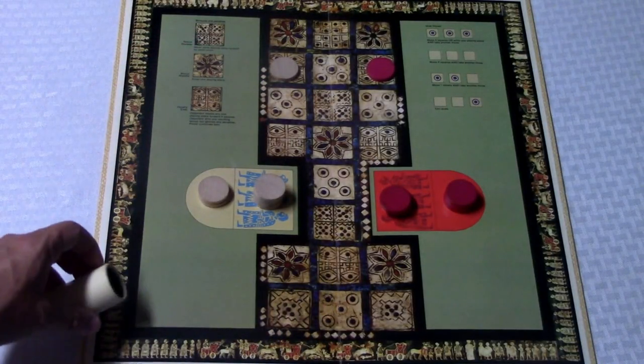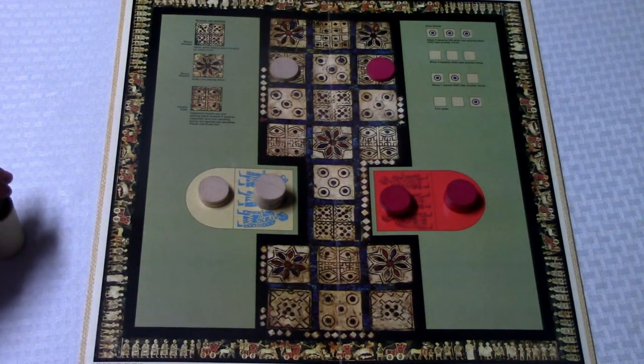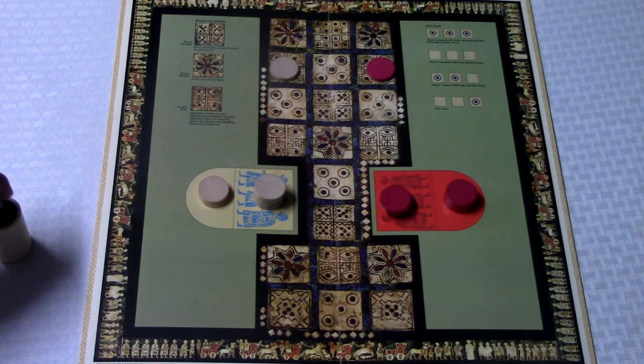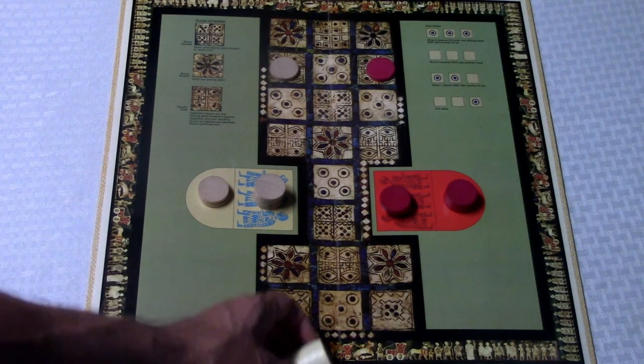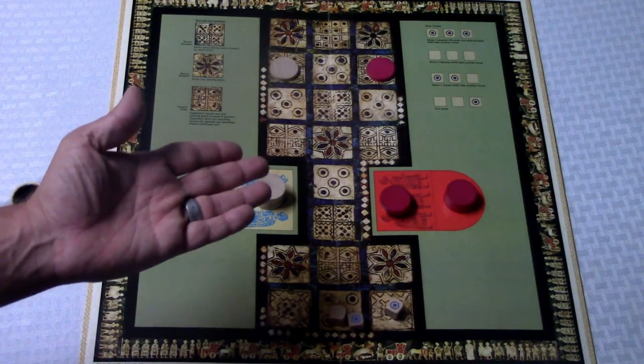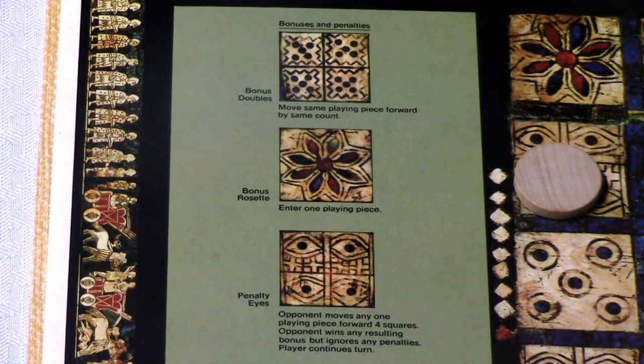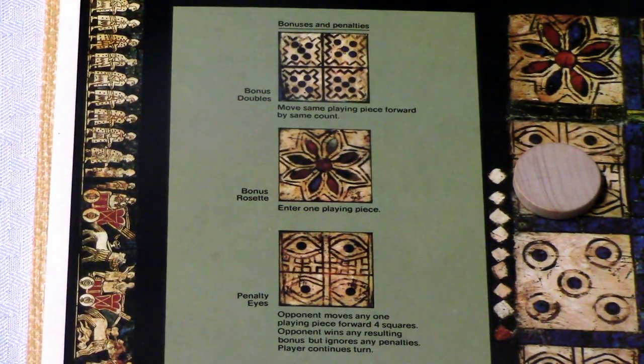Let's roll the dice. I'm the brown player and I've rolled one dot, so that ends my turn. The red player rolls and gets two dots, which allows him to move one square. On the board there are three different spaces that will activate either a penalty or some kind of a reward.